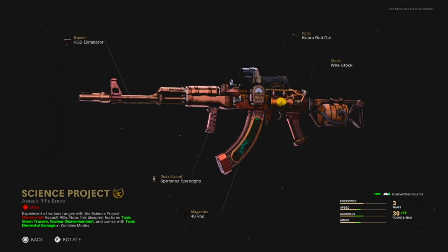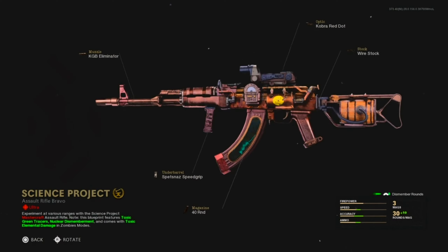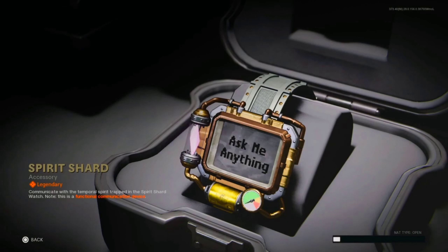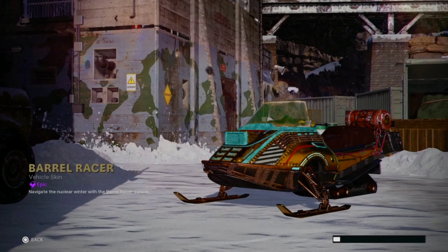By the way, if you hear me lisping a bit, I just got my braces tightened yesterday — that'll go away in two or three days. Anyway, we've got the Science Project AK-47. There's no barrel on it by default. We got the KGB Eliminator, a 40-round mag — there's a rat in there that'll be cool to see — the Cobra Red Dot, and Wire Stock. We also get toxic green tracers with the Nuclear Distillery, which sounds really cool. Then we've got the Spirit Shard Watch — it's described as a functional communication device and it says 'ask me anything.'